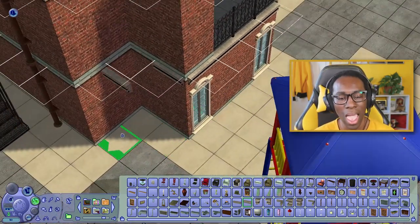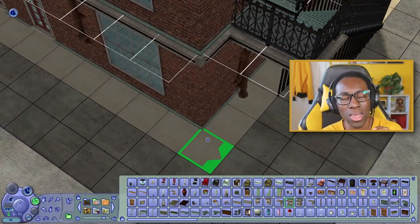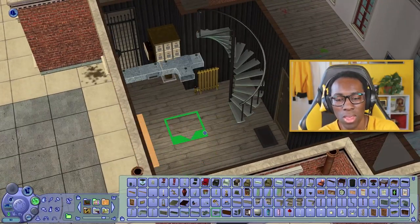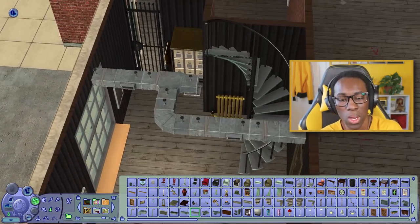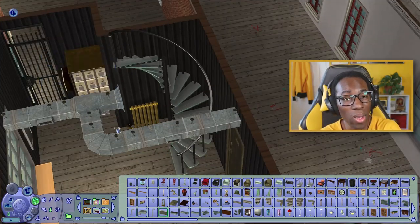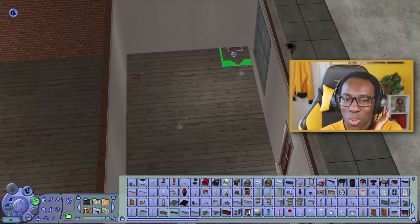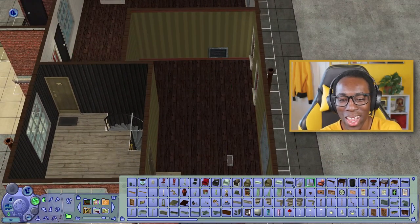I definitely want to make an industrial loft in the Sims 4 and also an industrial loft for rent in the Sims 2 — possibly placing it downtown. Downtown came with Sims 2 Nightlife, so if you have Nightlife you can download this build; I'll link it in the description on Sim File Share where I upload all my Sims 2 and Sims 3 builds. I'm also thinking of building an industrial loft in Bridgeport in the Sims 3.